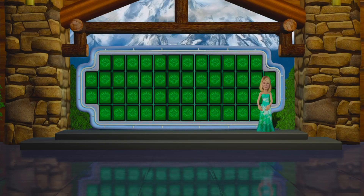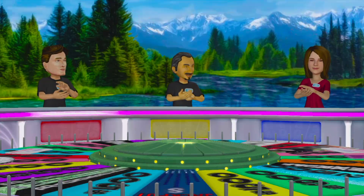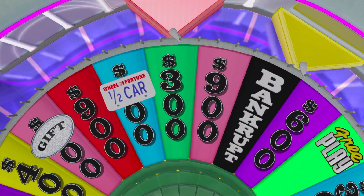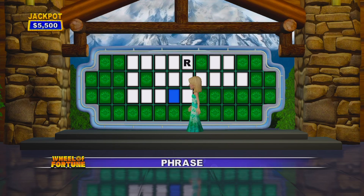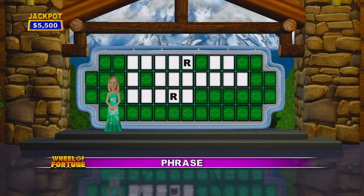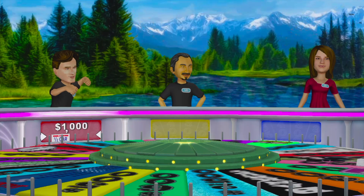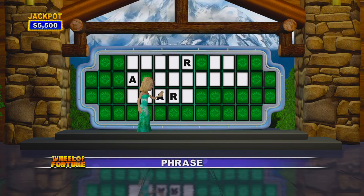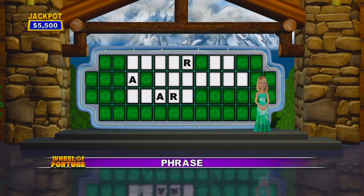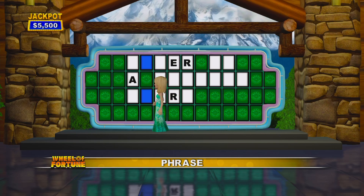Phrase is the category. There's our puzzle, and here goes Player 1. Keep it going! We've got two letters for you. Let's get those up there. Go ahead and grab that half card. A vowel for Player 1. We've got three letters for you. Let's get those up there.